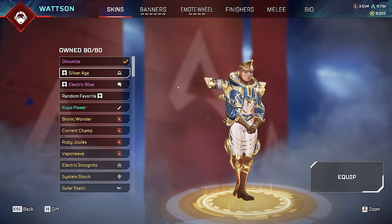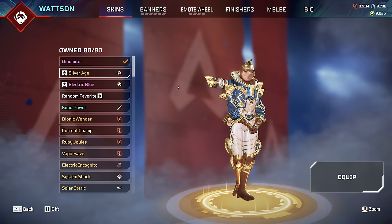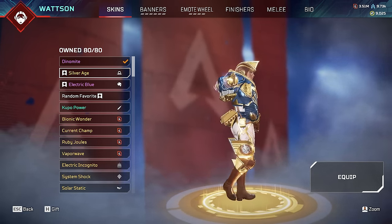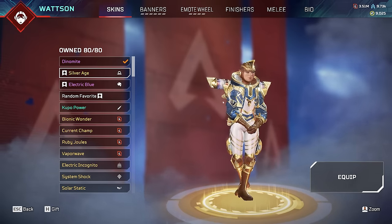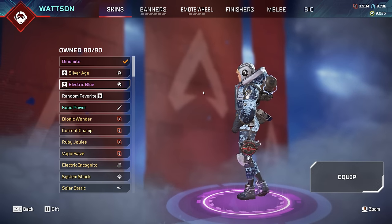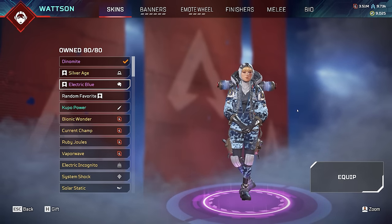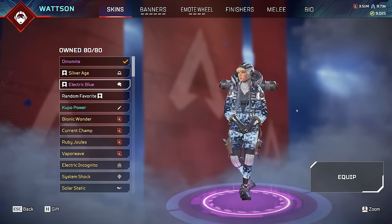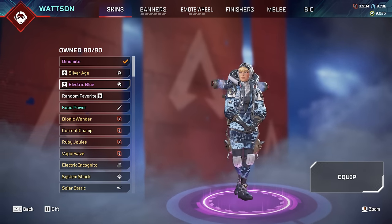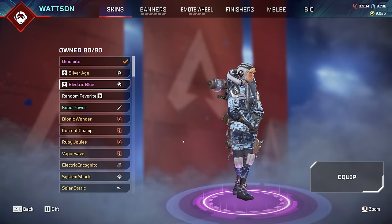Here are the rare skins she has: Dynamite is my main skin - less than 0.2% of players own it, although it is in the item store right now. Silver Age is another really rare skin - I'm kind of surprised, it's been in the store a couple of times and is honestly pretty good looking. Electric Blue is really rare because it's old and was expensive when it was in the store, and almost no one bought it. I believe another Wattson main called Lowkey Ross runs this skin. Absolutely insane skin, very unique style.